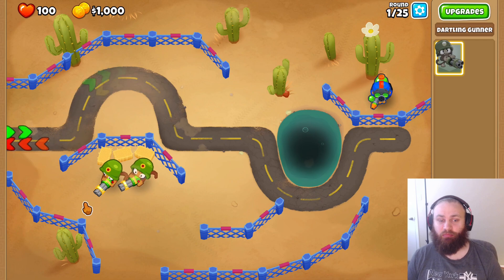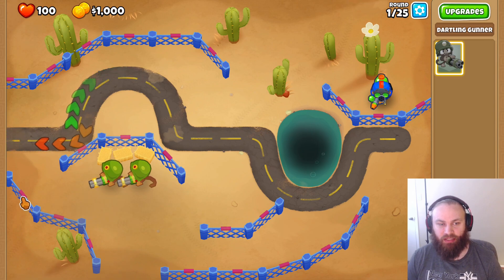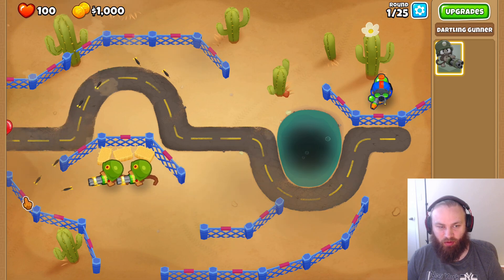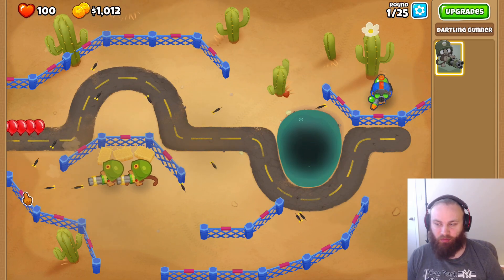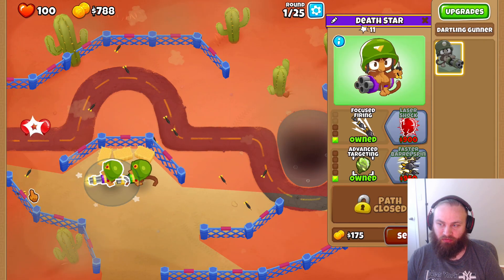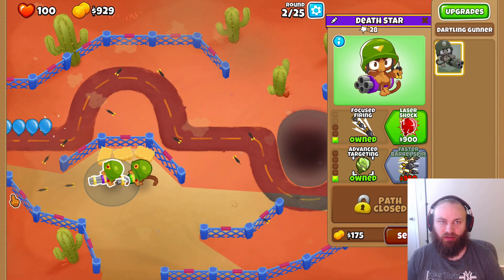Alright, so for this quest it's actually pretty cool. What we have to do is shoot the dartling gunner's darts off the fence and make them bounce into the path. I found a pretty cool strat — you aim right here where the darts go up the path along the curve. It works out pretty well. We'll fast forward. First we're going to get advanced targeting and then faster barrel spin on our left dartling gunner.